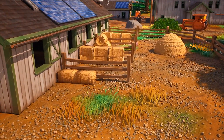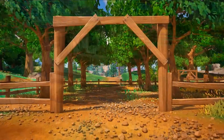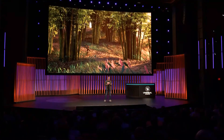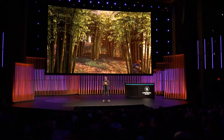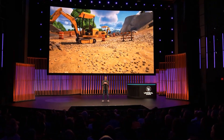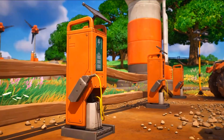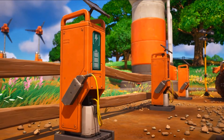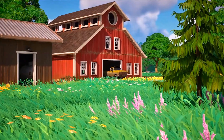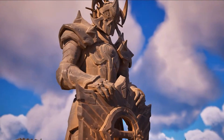In addition to lighting, Nanite opened the door for us to add an incredible amount of detail to the Fortnite island. It was introduced in UE5 as a virtualized geometry system that supports extreme mesh complexity. We spent time experimenting, looking for a good balance between stylized art direction and detail so we could increase visual quality but still maintain Fortnite's iconic style. Now that artists weren't limited by triangle counts, we scaled our content pipelines to support Nanite on high-end hardware. Tech artists modeled new vegetation assets, and the art team created high-detailed props and some amazing hero assets.